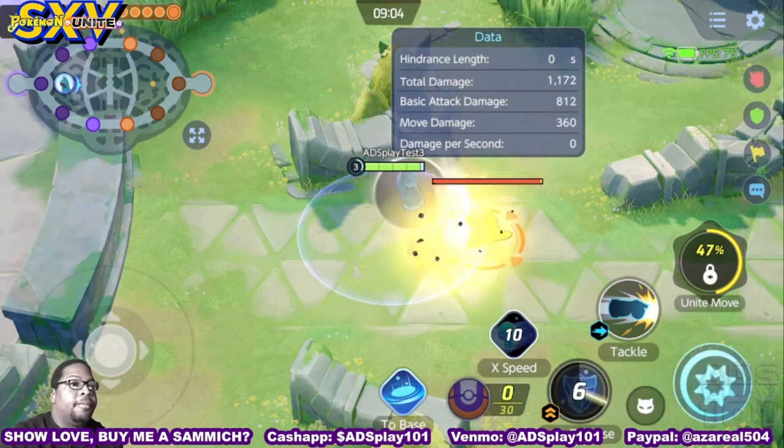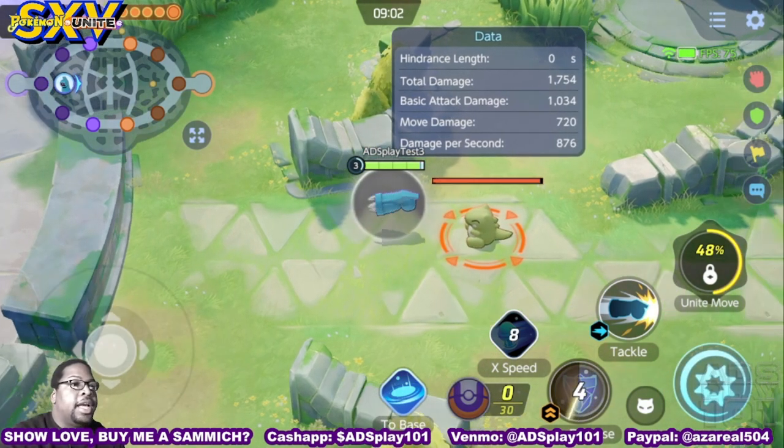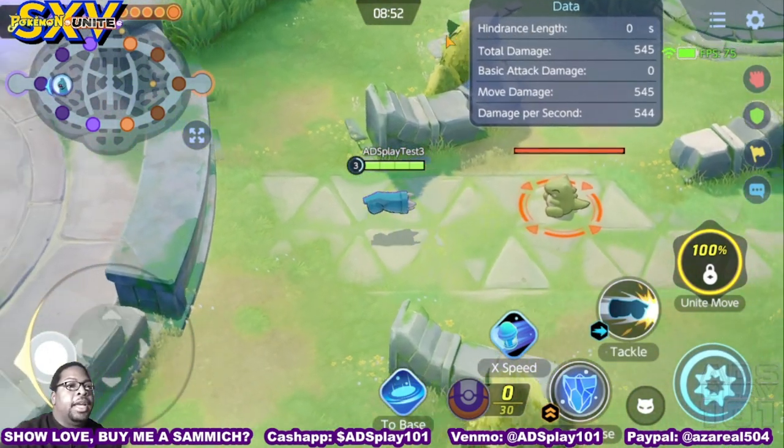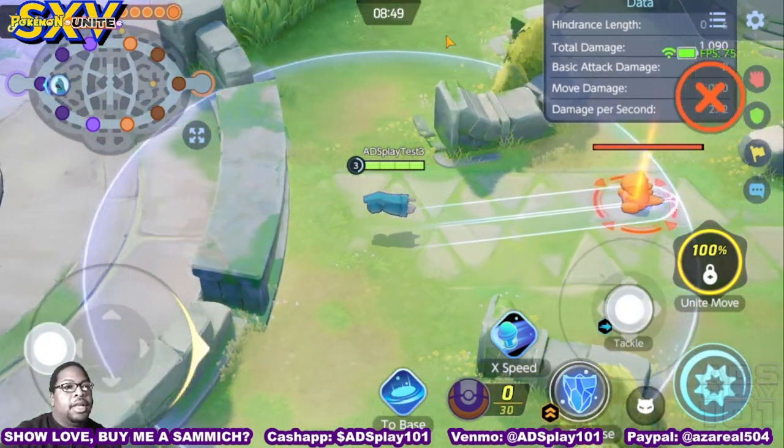Iron Defense gives him a shield and instantly gives him a boosted attack tackle. He shoots a beam and dashes towards the one that's hit.